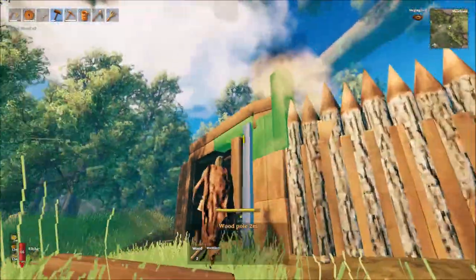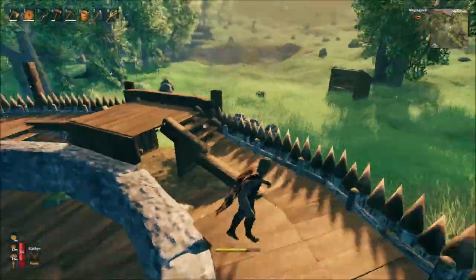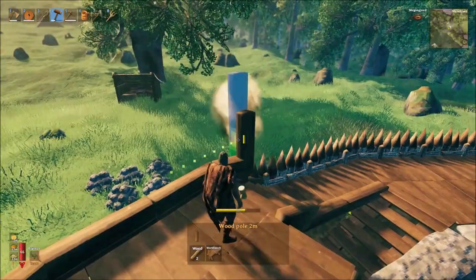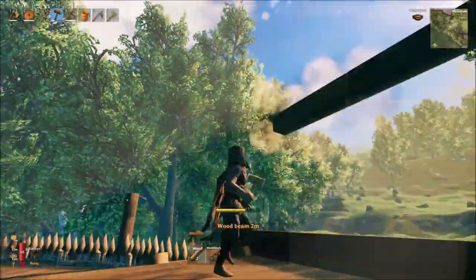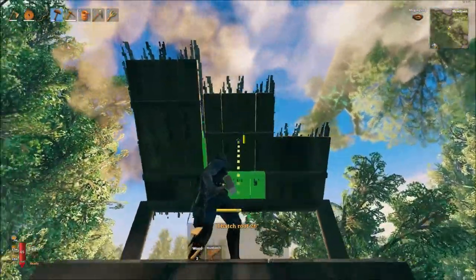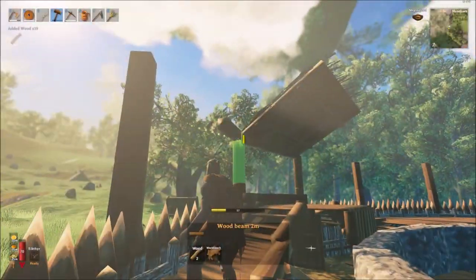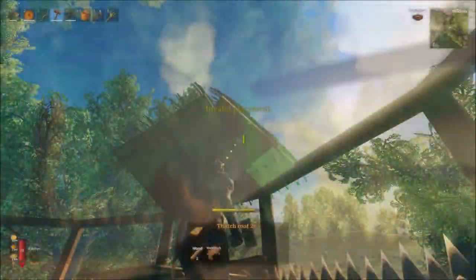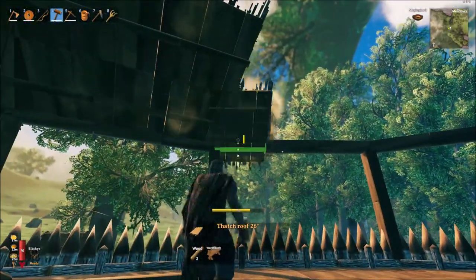To then create the roofing over the rampart, place 6m of vertical wood poles at the end of the wall sections, and join these up with 6m of horizontal wood beams, to then allow us to place 3x2 sections of thatched roofing leading upwards towards the inner stone wall of the base. Repeat this process around the outer wall so you have a fully fortified rampart with a roof covering to stop damage from the elements.